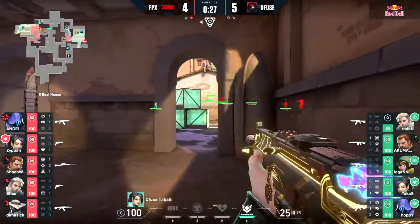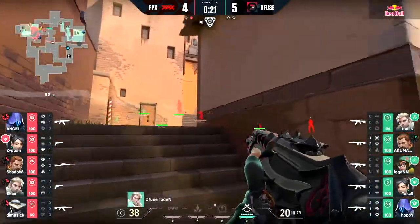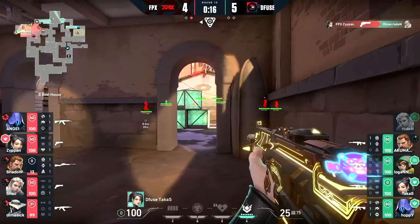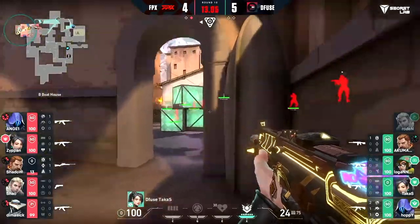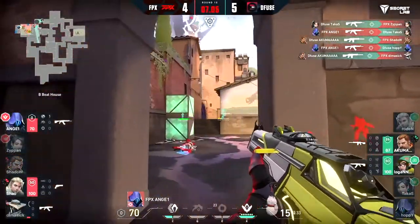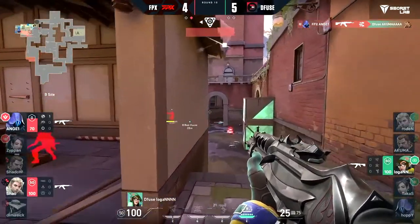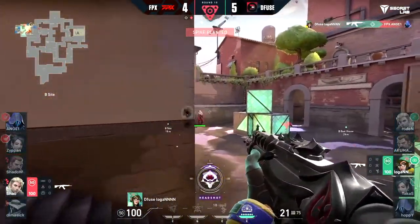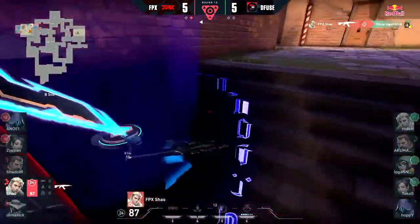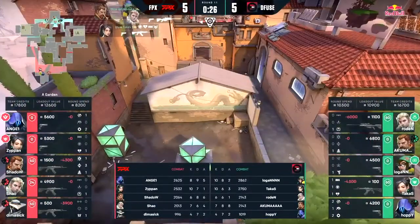30 seconds — not really where you want to be at with how FPX are playing. They've been on fire, but when you've got Logan to win clutches, why not? 20 seconds remaining — Rodent's down. Now all they have to do is pressure Takus. Solid — Konpeito in play, dodges paranoia. Looks for the fight on range but can't get it done. There's one — not good. His teammate died but he fully committed. Angel gets a triple. Last player alive is Logan — a 1v2, spike planted. Quick shot to Angel, looks for more, swings wide but Xiao takes him down.